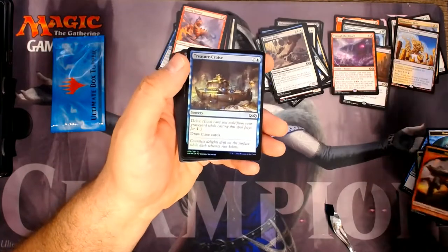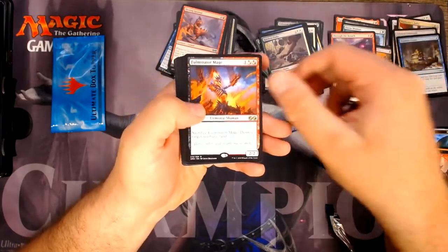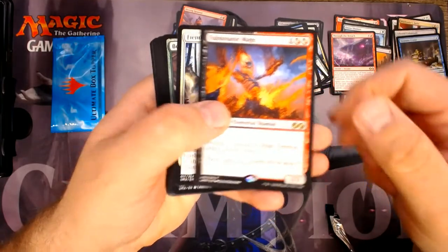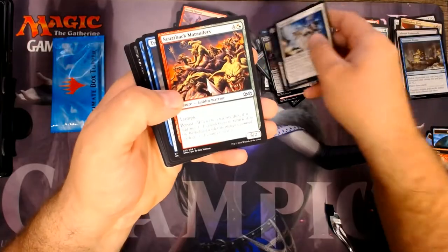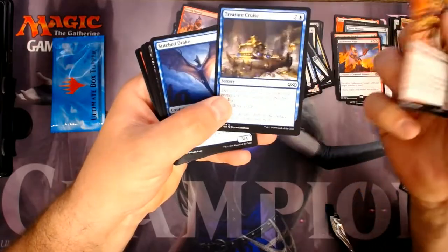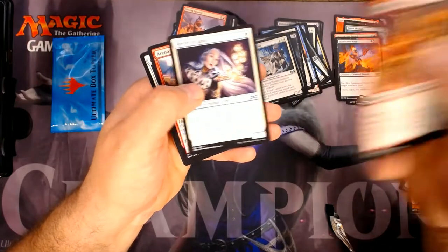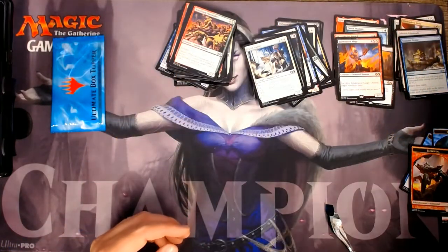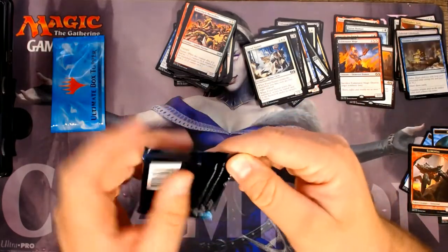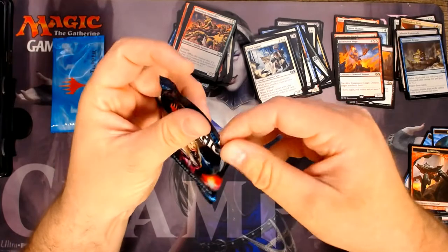Treasure Cruise in Foil and a Fulminator Mage. Okay, that's good. Nothing big there. Another Treasure Cruise. The Angler. Martyr of Sands. I'll do something with all those commons — might not be something exciting, but I'm going to do something with them.